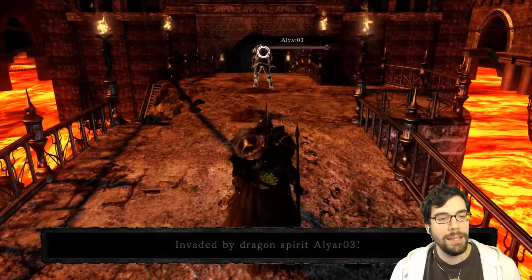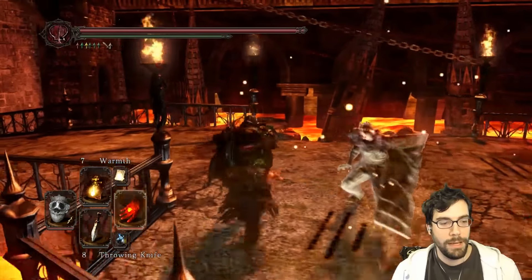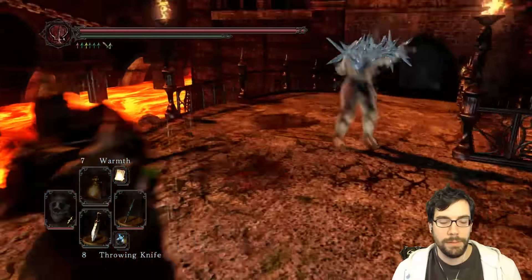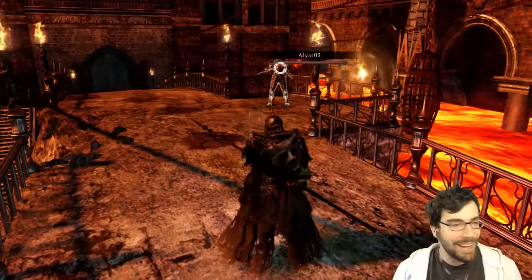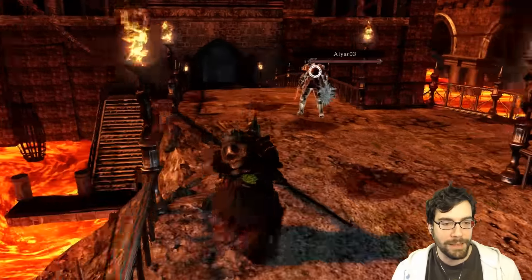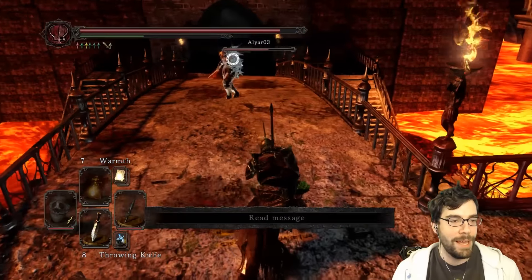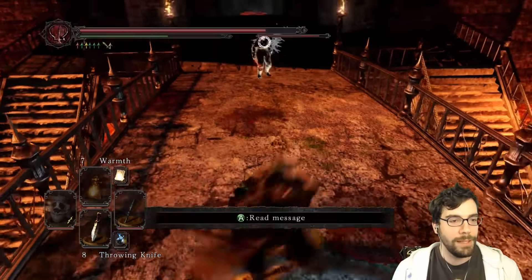I'm summoning Dragon Covenant. I can't stand it - just heal that little tiny bit. There we go, that's all I wanted - just a full heal. They think the Ring of the Giants is really going to help them. The range on this weapon... you scumbag, that's why I wanted you to heal!